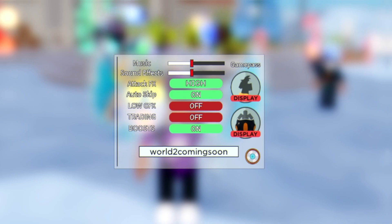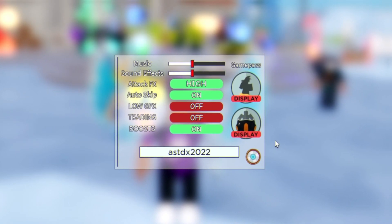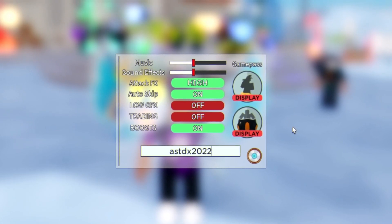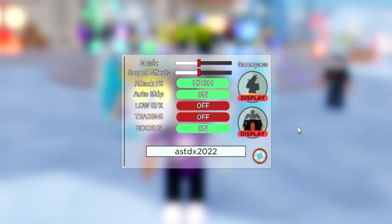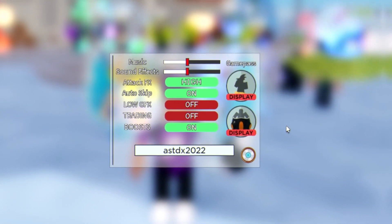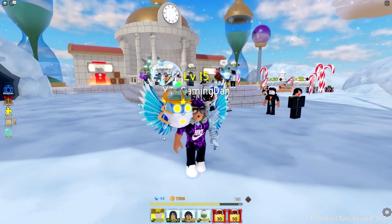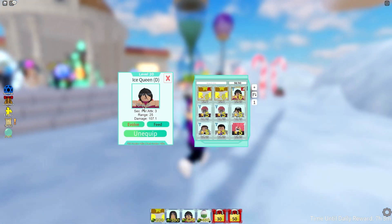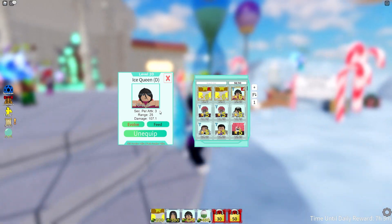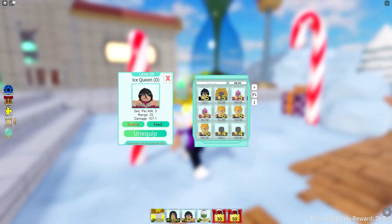Next we have the code 'astdx2020' — this code is really overpowered. It gives you 500 gems, 1000 gold, and Ice Queen, which is actually a six-star. Go ahead and redeem that. The Ice Queen unit gives: seconds per attack free, range 25, damage 107 — pretty good.